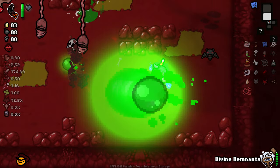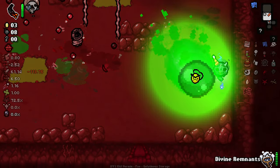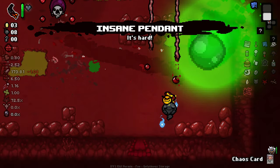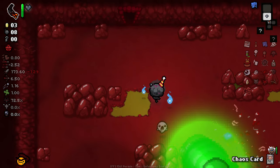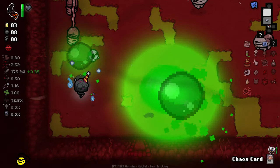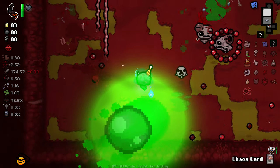It's just absolutely wild to think that we've got a trinket giving us over 100 damage. If we drop this trinket now — yeah, we lose 113 damage if we drop the trinket. 113 damage from a trinket. That is absolutely ludicrous.